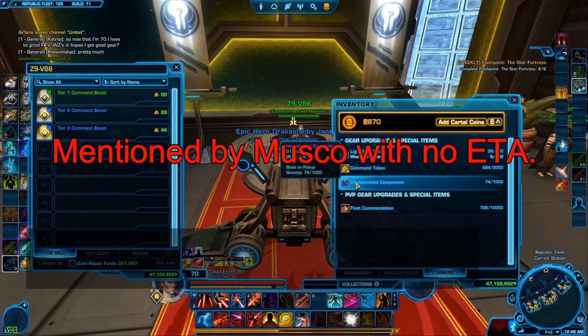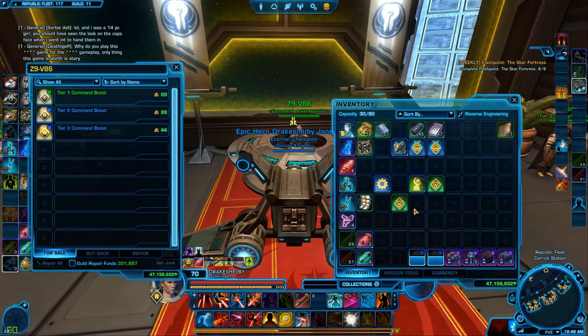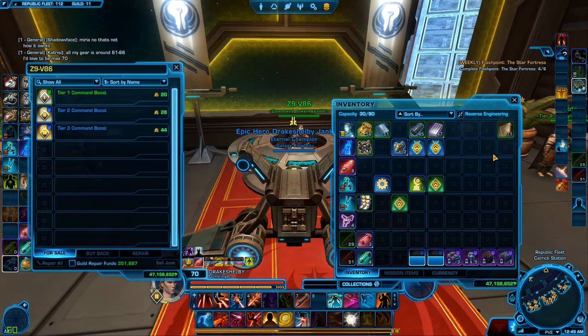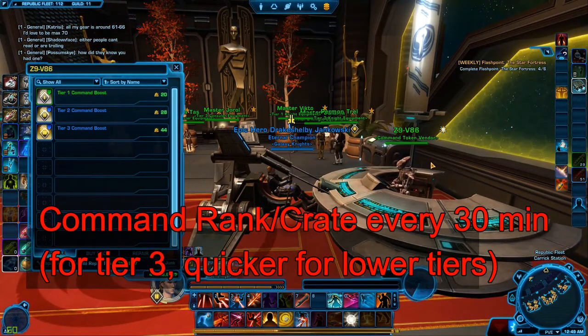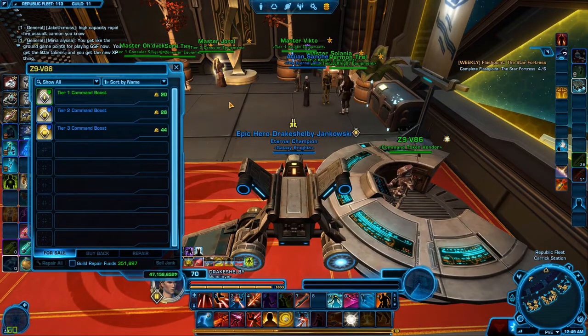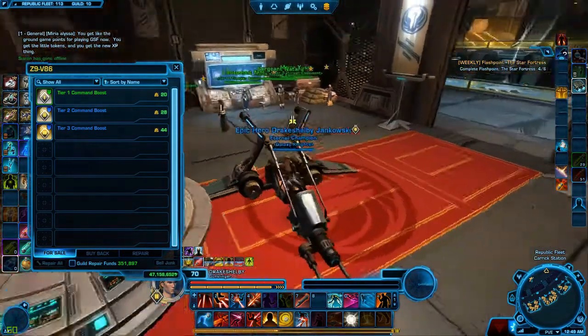Some potential future changes may include unassembled components going bound to legacy, so that much like your command tokens, you'll be able to share those with alts as well. They are also actively looking at changing the drop rates on command crates. There are no specifics on this — it's just something they're looking at, as it's apparently a lot more difficult to change than just tweaking numbers for the different command bonuses and rewards. Eric Musco says that you should be getting a drop every 30 minutes of playtime while the event is going on with the various boosts starting next week. So that's going to be exciting to see how we can increase the rate at which we level, and hopefully eventually change the crate drop rates and rescue this CXP galactic command system.